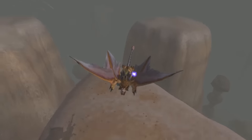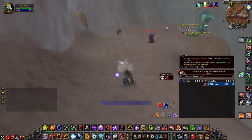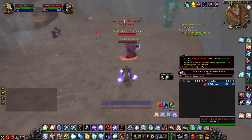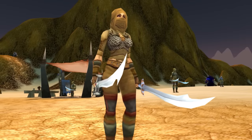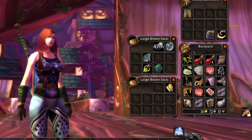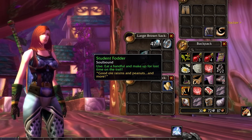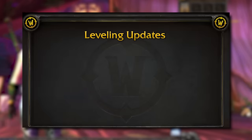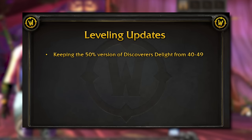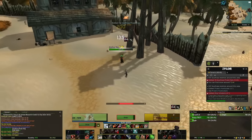Blizzard also made an announcement regarding preparing for future phases, saying that pre-questing is generally fine up to a point, however gathering hundreds or even thousands of items to take advantage of repeatable turn-ins is not. So Marks of Honor, Wastewinder Water Pouches, and Troll Necklaces won't work to quickly level up. They didn't mention whether the student fodder from the Sleeping Bag quest was going to work or not, but if you still have them in your bank, maybe they do end up working. For the 40-50 journey, there will be a plus 50% experience buff right from the get-go.